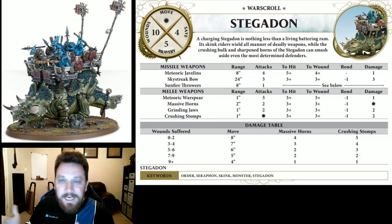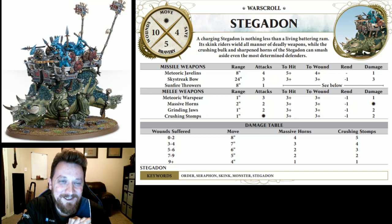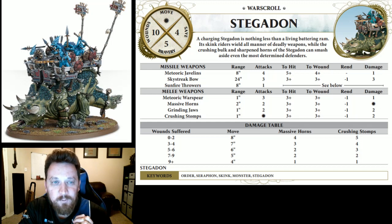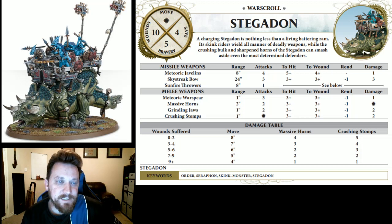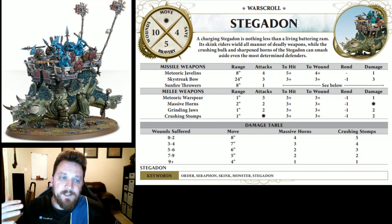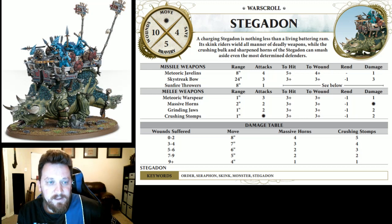Now that the bragging about how many Stegadons is over, let's look at these guys and what they can do — how can we pump them up and what does an army look like when running some Stegadons? Here's their warscroll: movement of eight which brackets depending on damage taken, 10 wounds, four-up save, and five bravery. They have a lot of missile and melee profiles, which is important because we have ways to give extra attacks.